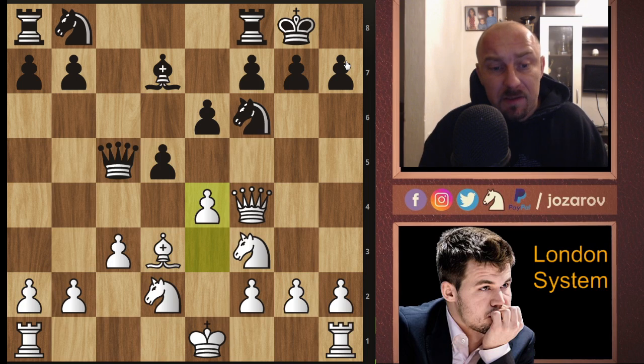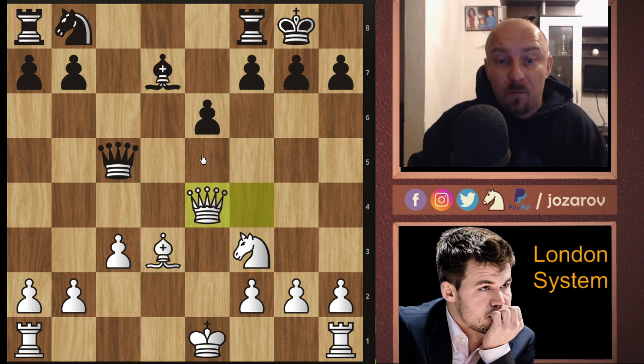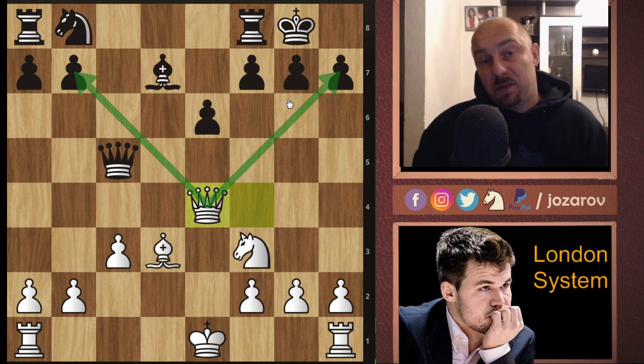Our bishop is perfectly fine and still has good activity. If we place it on d3, it controls two very active diagonals. In the game Magnus played bishop to d3, castling, and now e4 - simply breaking the position in the center. It's a brave but normal idea because we want great activity with all our pieces. After d-takes-e4, knight-takes-e4, Black doesn't want White to push e5 and kick the knight away, so Black takes knight-takes-e4, knight-takes-e4.